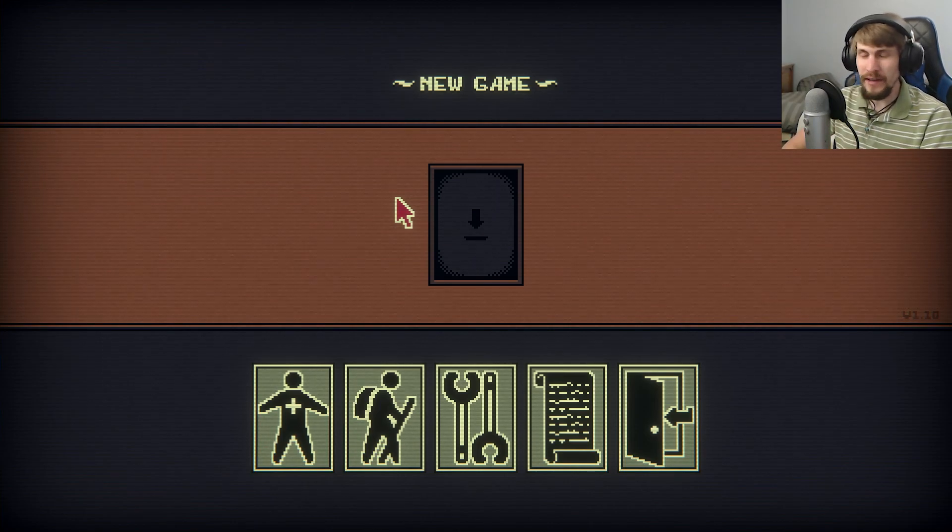Last episode we kind of figured out a lot — came across some of the darker secrets of Leshy's Cabinet. We succeeded on another run, got into the back room where he's always been taking pictures of us, and we were able to get the roll of camera film and actually trapped him into one of his own cards.